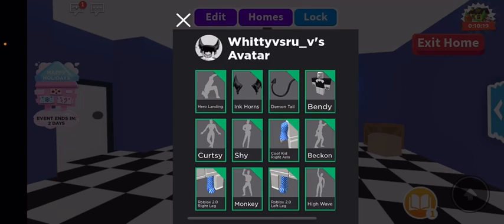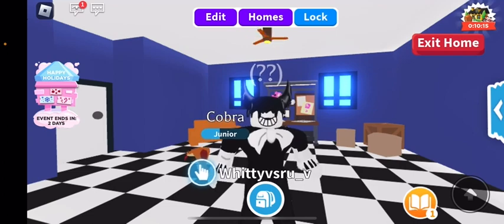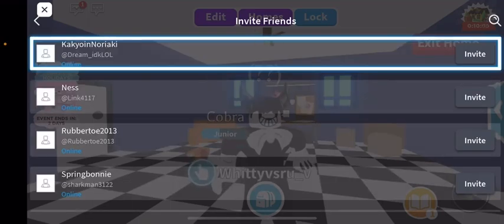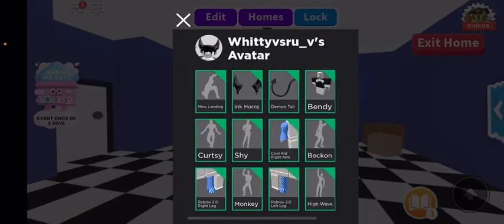So I'll tell you. First thing you'll need is the black skin — I mean not the black, the white skin. The white skin. And then after you got the white skin, you'll want to put the bendy shirt on. Easy enough.